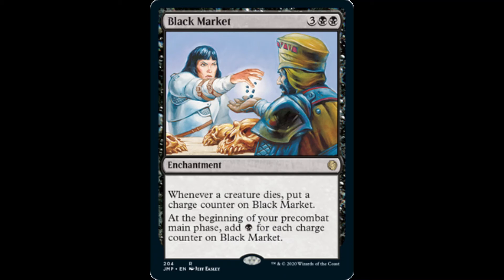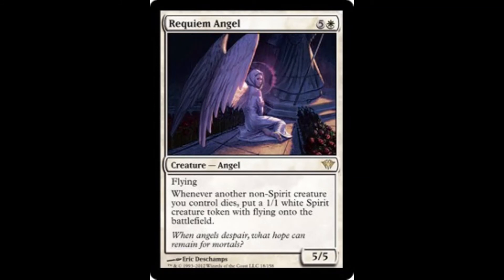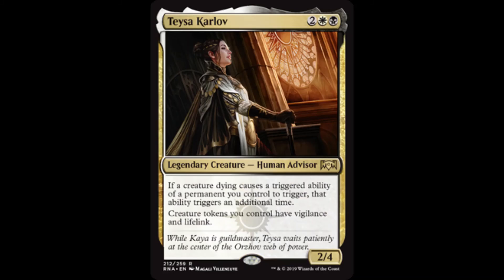We can control the battlefield with Grave Pact, and force our opponents to sacrifice creatures. This sacrifice effect skirts around Protection, Shroud, Hexproof, and Indestructible. The underloved Requiem Angel creates a 1/1 white spirit creature token with flying whenever a non-spirit creature we control dies. Whenever a non-token creature we control dies, Abzan Ascendancy creates 1/1 white spirit creature tokens with flying. Teysa Karlov maximizes our death triggers by triggering them a second time, and she adds the peripheral benefit of giving our creature tokens Vigilance and Lifelink.